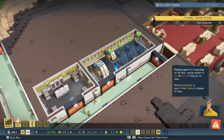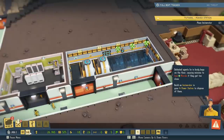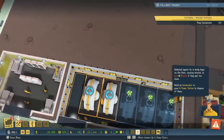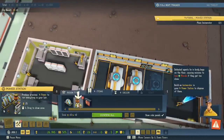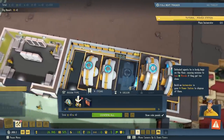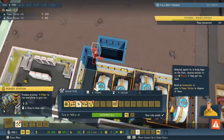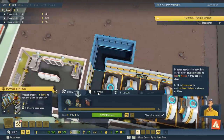Power's back on. Defeated agents lie in body bags on the floor, causing minions to lose morale if they get too close. Build an incinerator in your power station to dispose of them. An incinerator. We'll leave it near the barracks just in case. We'll build another secret room in the back — just a little passageway. And there we go, our incinerator. Perfect.